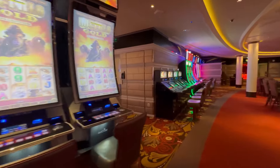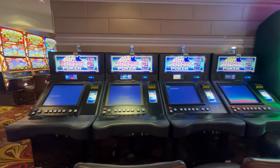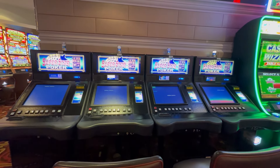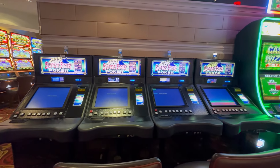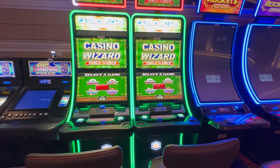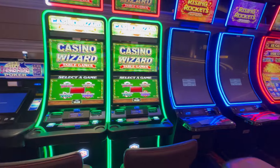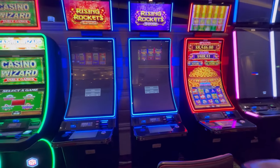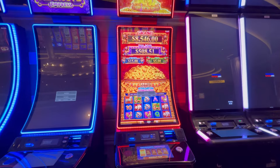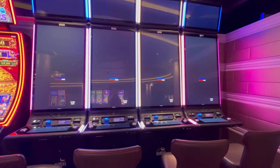Down here we have four Poker Machines — they're down to four in the casino. This whole wall was usually poker machines on the other Solstice-class ships. But there are a lot of new games. Casino Wizards — I heard about this. So they have Roulette, Craps, Baccarat, and Blackjack on a slot machine. Rising Rockets, Empress and Emperor, and Everlasting Fortunes — that is a one-cent machine.